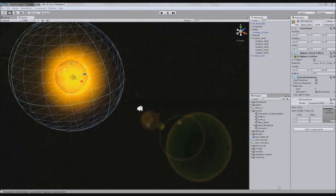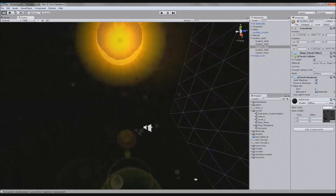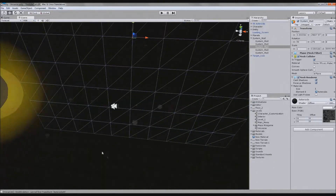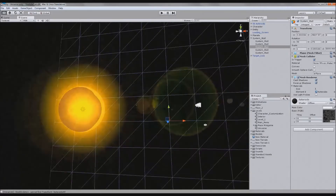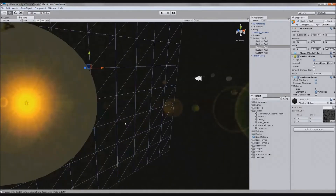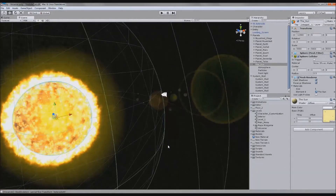Hello YouTube. Welcome to a new Unity 3D space tutorial. What I want to do in this tutorial is something cool again — something different that most space games don't have. When you come into the range of the sun, you can actually begin collecting solar flare kind of things.